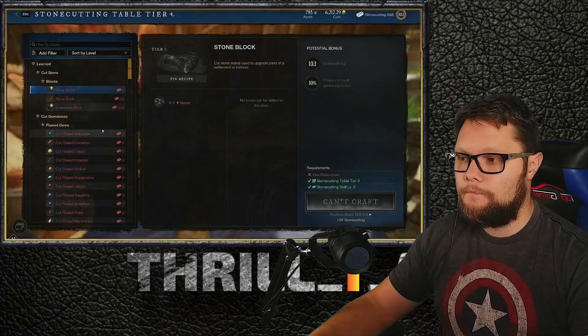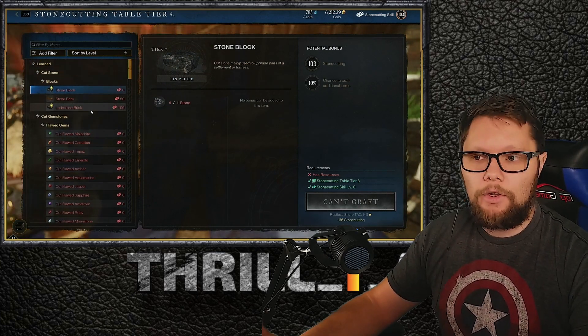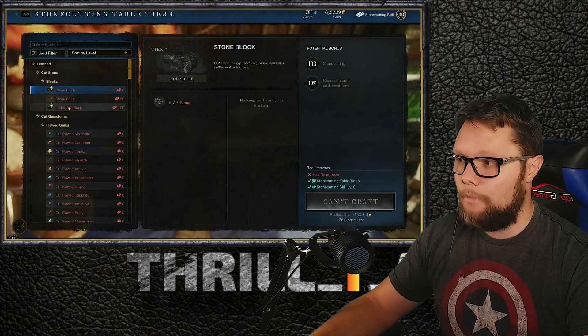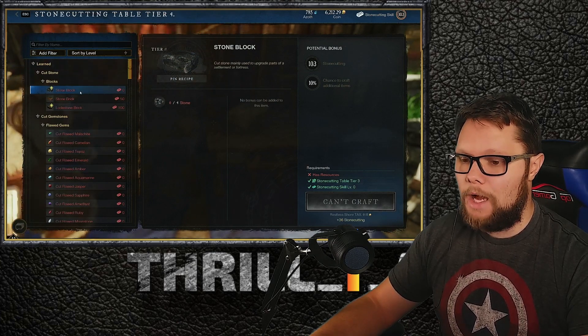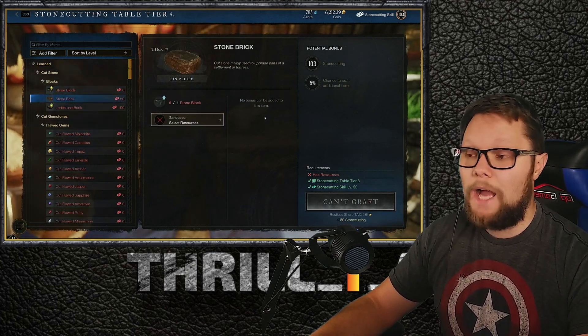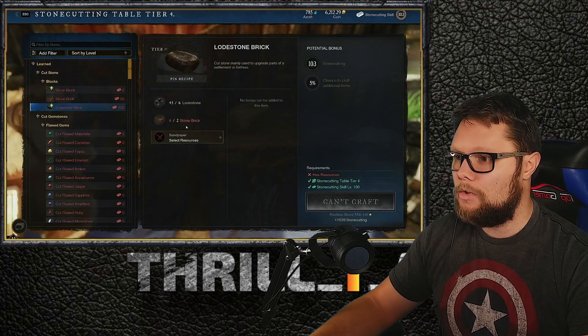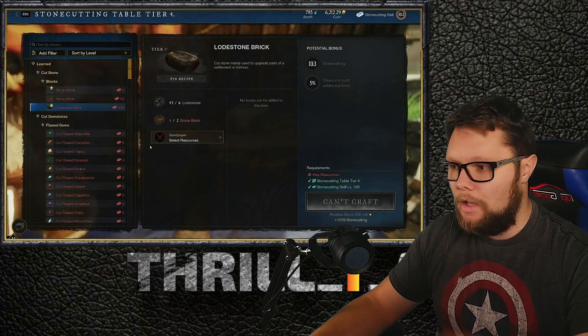You're going to go to the stone cutting table to modify your gems and make them usable for your gear. The best way to level your stone cutting up is simply by making bricks — mine a bunch of stone, turn them into blocks for XP, then at level 50 turn those blocks into bricks for more XP, and then turn those bricks into lodestone bricks for even more XP.